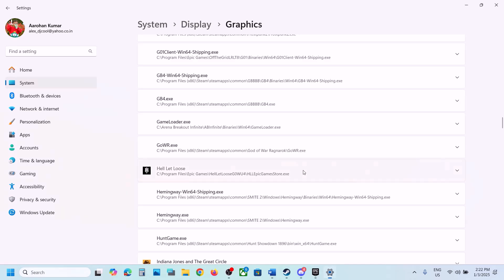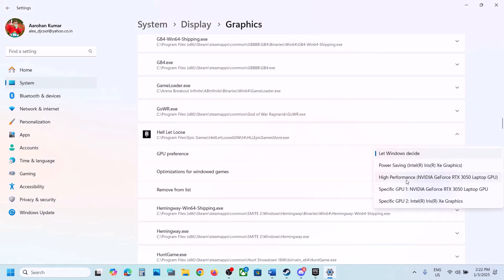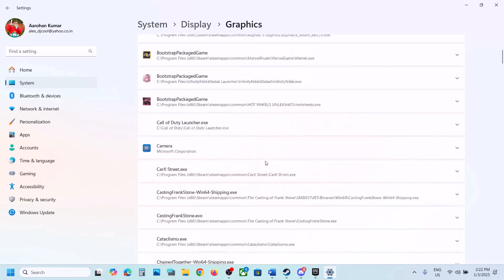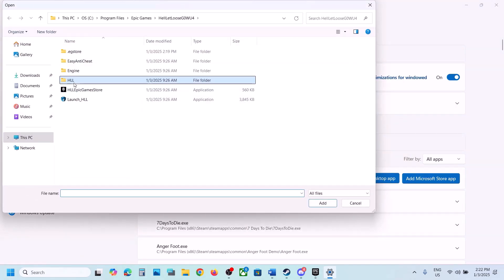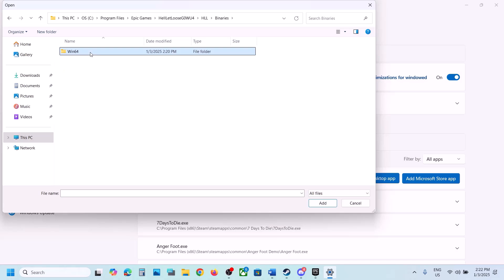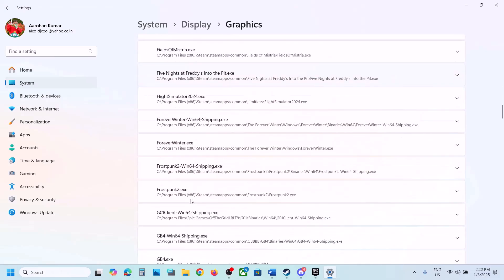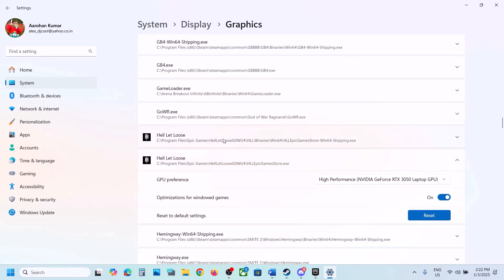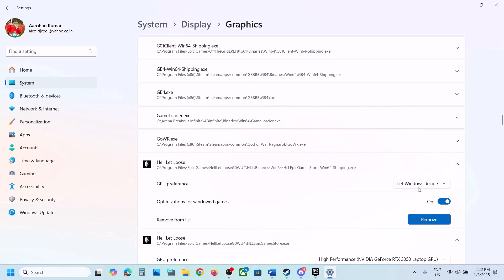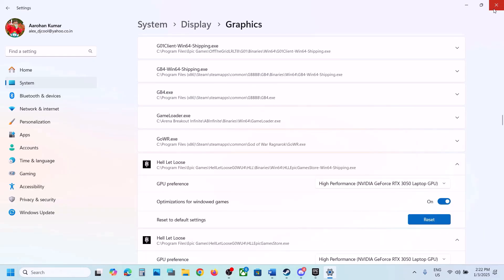Once the game is added, click on the game entry and set GPU Preference to High Performance. Then go back to Add Desktop App, navigate to the Binaries\Win64 folder, select the exe file, click Add, and again set GPU Preference to High Performance. Then launch the game and check.